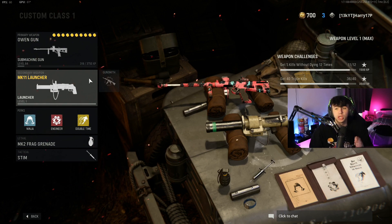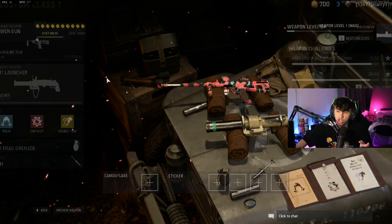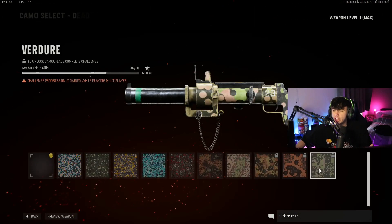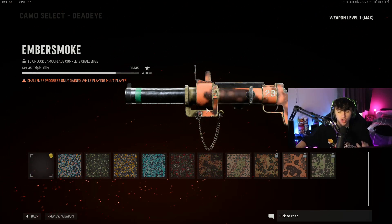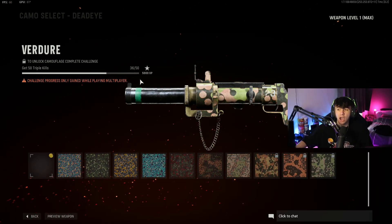That is the easiest way of getting triple kills with the Mark 11 Launcher. A lot of people are struggling with this because they think they need to get three people with one rocket, but you don't. You can get the double kill with your primary and then get the final kill with the launcher, and that will give you the triple kill medal towards this challenge. Like I say, I got 36 done in about an hour yesterday just playing Shipment — it's really, really easy.